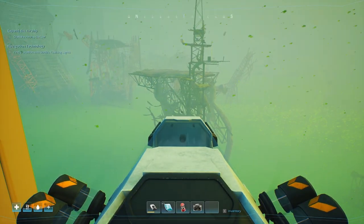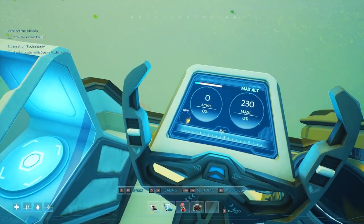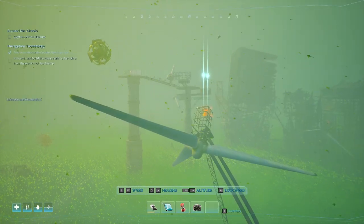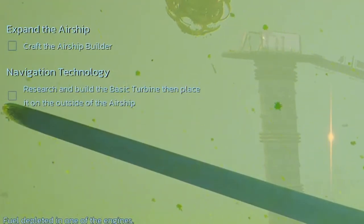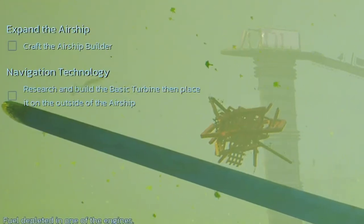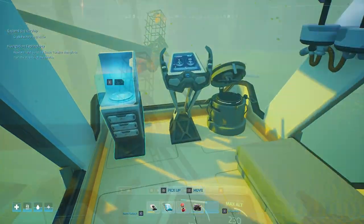The wind counter is showing the winds are pushing us east. What's this? Basic turbine - research and build a basic turbine then place it on the outside of the airship. We've got fuel - 825. Our fuel's replenished, needs a bit more.